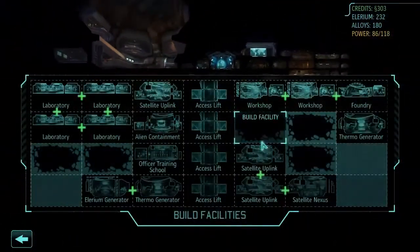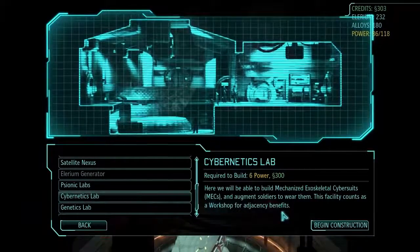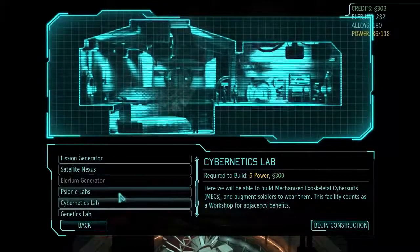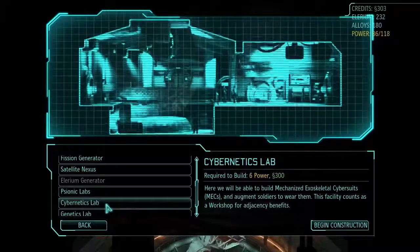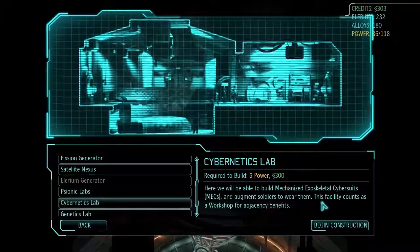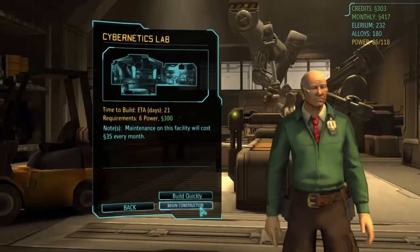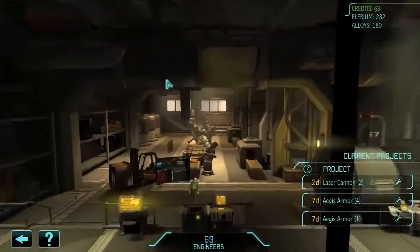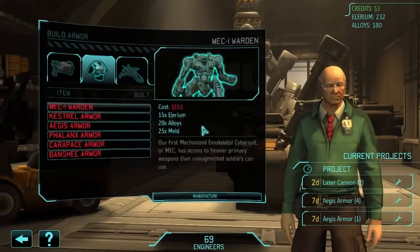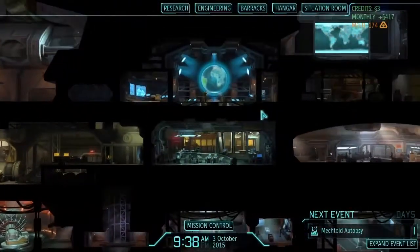We're going to come into the facilities menu and build one of these — a cybernetics lab. I've been wanting mechs for so long and I've been putting it off and putting it off, but now we can build some mechs. The psionics lab would also be cool since the psi system has been changed extensively, but for now we're going for a cybernetics lab. We'll need to build mech bodies and decide who to turn into mechs — one step along the path to having giant robots to help us fight.